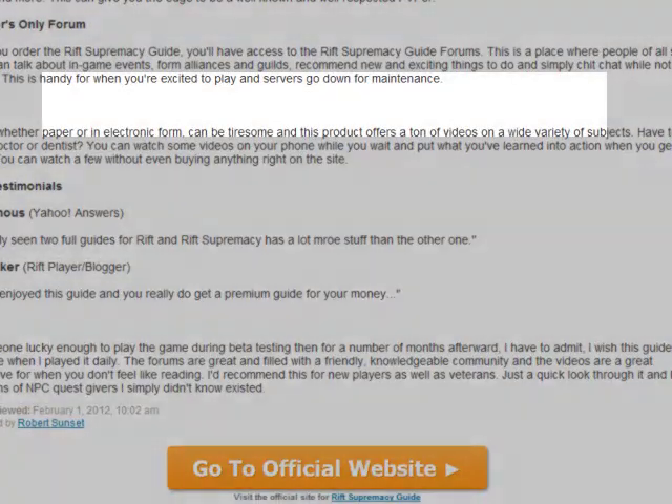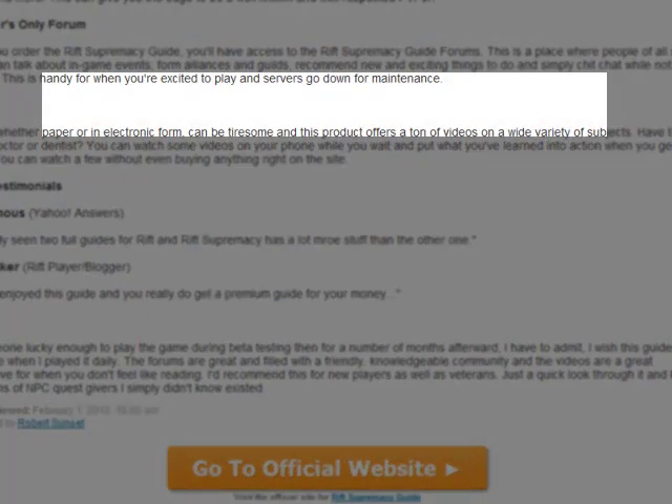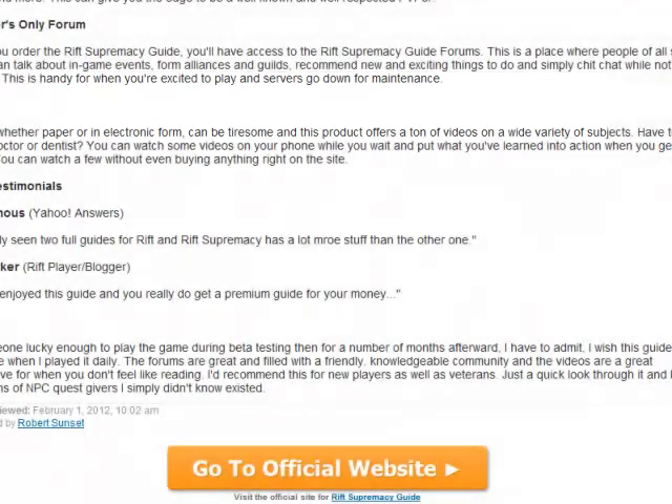The guide also comes with access to the Rift Supremacy Members Only forums where players can form in-game alliances and guilds, plan on times to meet up and play together, share war stories, and the like. Community is, of course, often mocked but the most underrated facet of the MMORPG world.